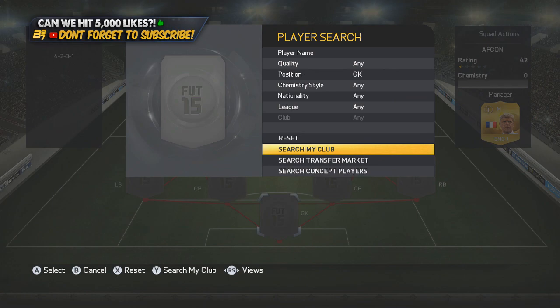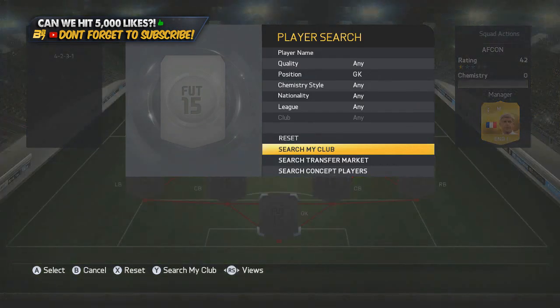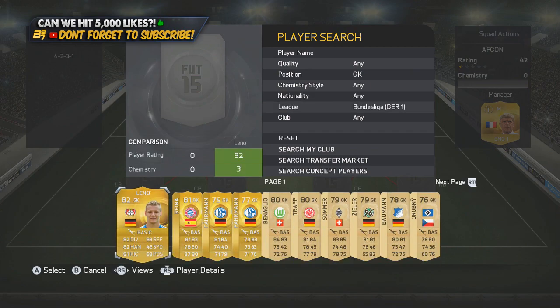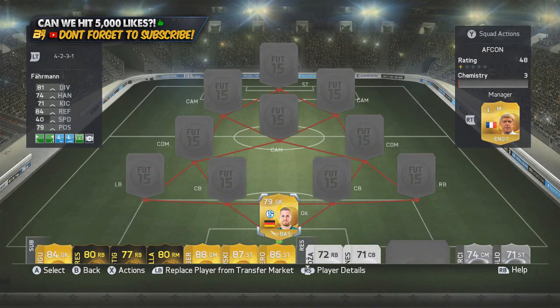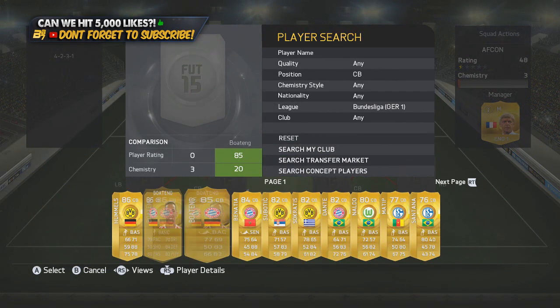I could have easily done a full BPL squad builder or a full French squad builder, but that's not the way I roll — so this team is going to be a little bit of a hybrid with some decent players. In the goalkeeper position we start off in the Bundesliga and we go with upgraded Farman. As you can see, the non-upgraded Farman doesn't save anything, so we put the 79-rated Farman in and he actually saves stuff — it's ridiculous.